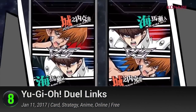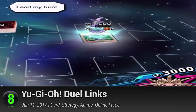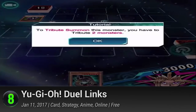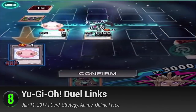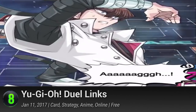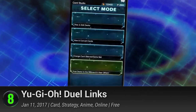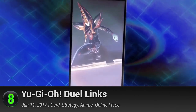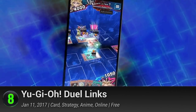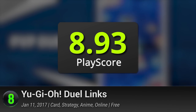8. Yu-Gi-Oh! Duel Links — Konami revives the magic of your childhood with this digital adaptation of the popular manga and anime. Duel Links will let you immerse in the world of the trading card game. It puts you right back in the shoes of Yugi Moto or Seto Kaiba as they set out to take the dueling world by storm. Breathing new life into a certified classic, watch your favorite anime characters and legendary monsters stand tall with eye-popping enhanced visuals. Begin your journey to the top by purchasing cards, organizing your decks, and going toe-to-toe with talented duelists from around the world. With original voiceovers, in-depth duels, and redesigned controls for mobile, it receives a PlayScore of 8.93.